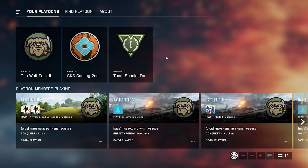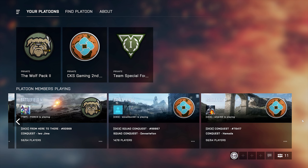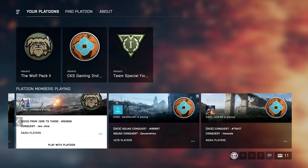If you are already in a platoon, you can see your platoons over here. These are my current platoons. People always ask: can I join more than one platoon? The answer is yes — you can join two, three, or even up to ten platoons. Here you can see platoon members who are currently playing, and you can join them even if they are not on your friend list.